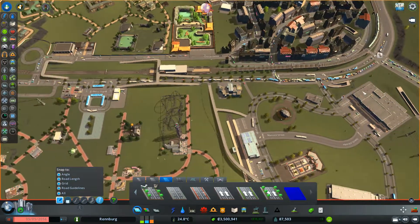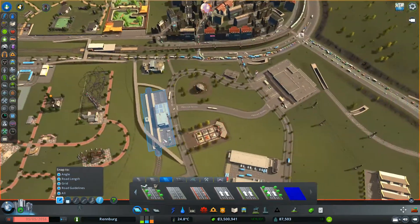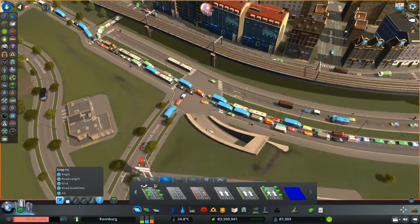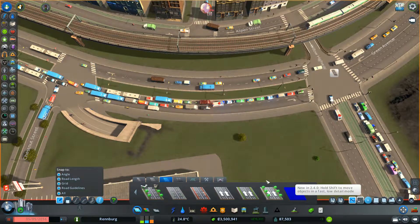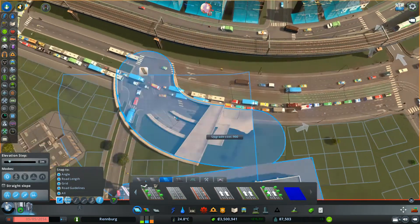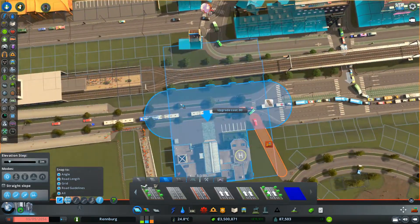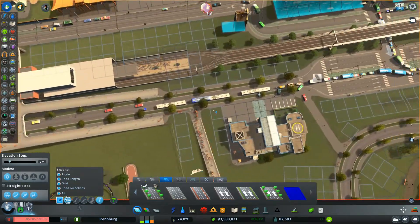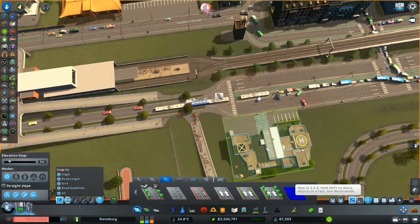I'm pretty sure the trams go from here, over here, and then through this way. I need a better way for trams. But let's upgrade all this — six lane, yes that's good. That's going to be a big upgrade and it's going to get rid of a lot of stuff. I may as well do it now while I have the chance to.